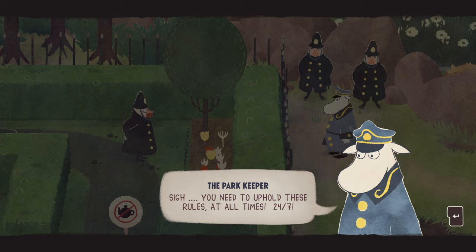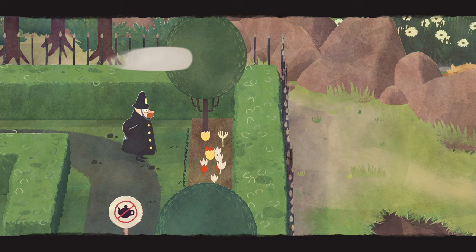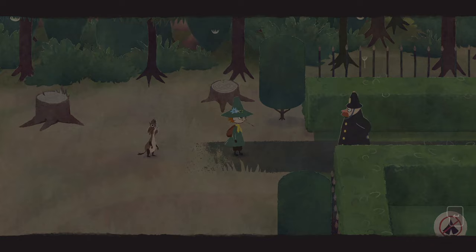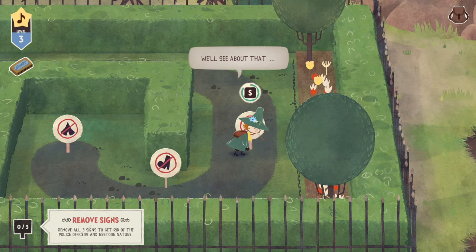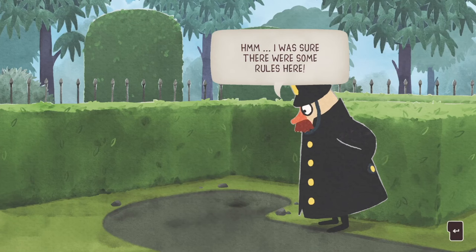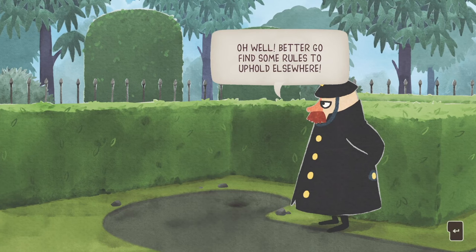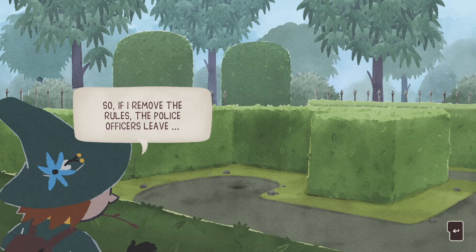We've got some Moomin-on-Moomin crime happening because the park keeper is, in fact, a Moomin. 'What about bathroom breaks?' That's so me. 'Halt. I need you to watch this park while I'm off on business.' Let's go ahead and get rid of all these signs. 'Rules? Signs? This makes me so mad.' 'Hmm, I was sure there were some rules here.' 'No, no rules here. Nothing to see. Move along.' 'Oh well, better go find some rules to uphold elsewhere.' So if I remove the rules, the police officers leave. Let's get rid of the rest of this park.